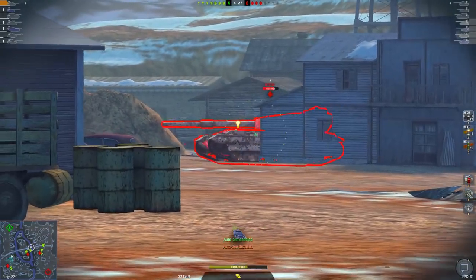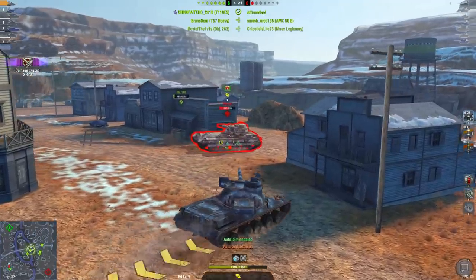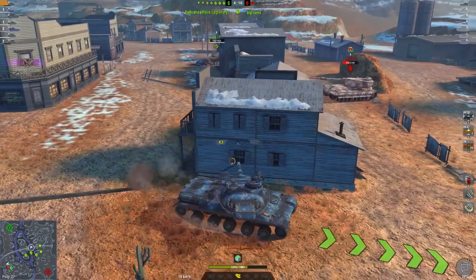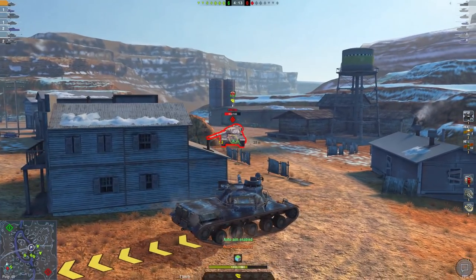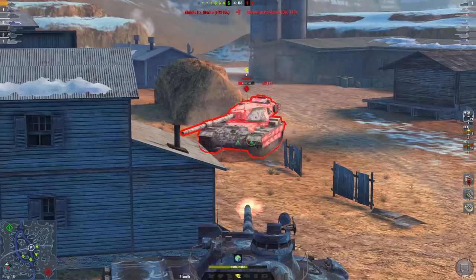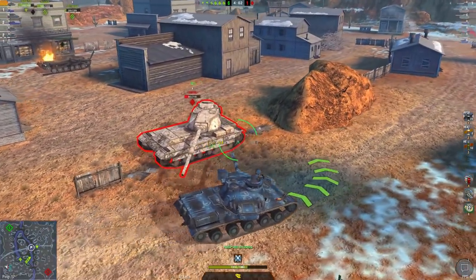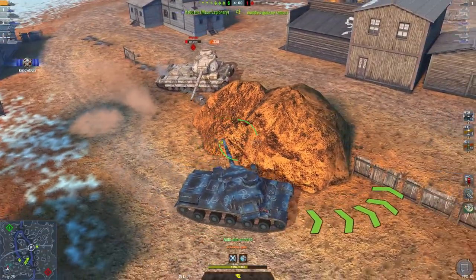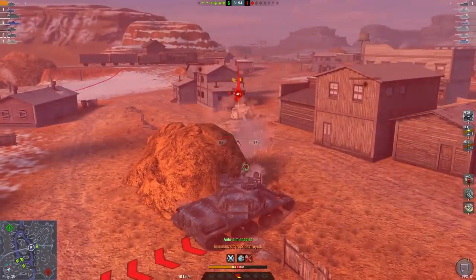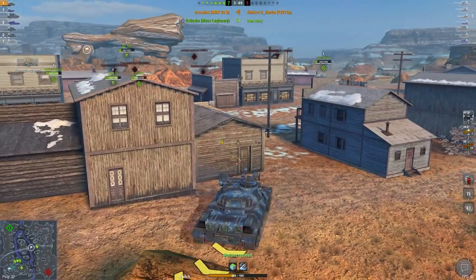I've got speed and enough damage per minute with this 140 to tear this guy to pieces, so I'm not super worried. He's not going to target me — he's going to target that 140. This is where you use smarts: you can bully the player into making them aim at one or two players when you know you can do fine. I see he doesn't have a repair kit, so I'm going to flank his tank. There you go — that was a pretty good game.